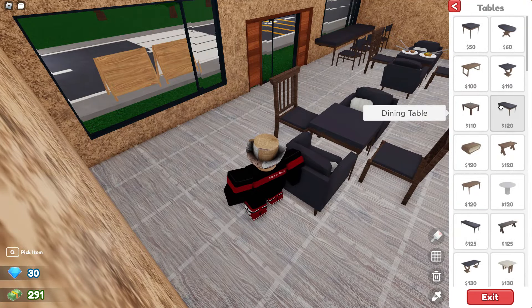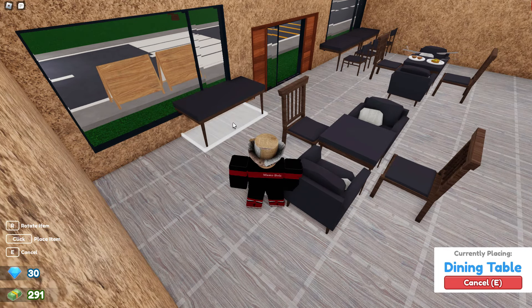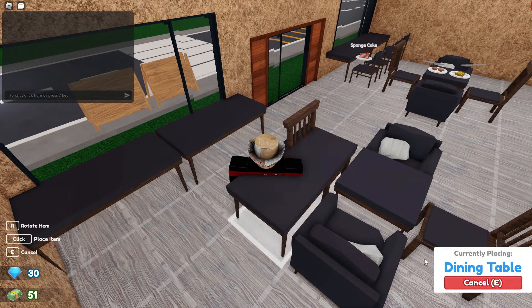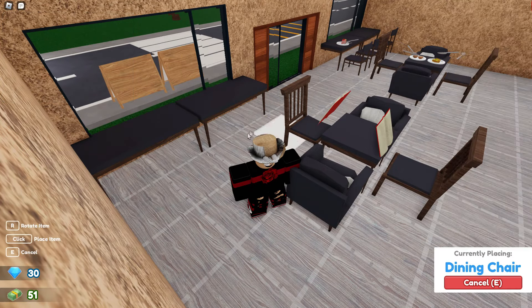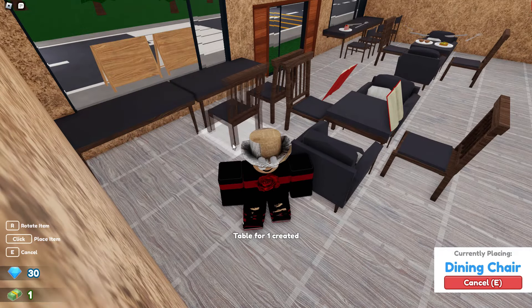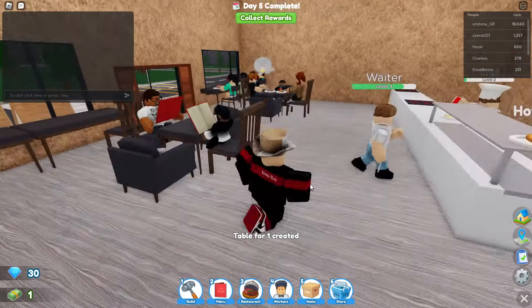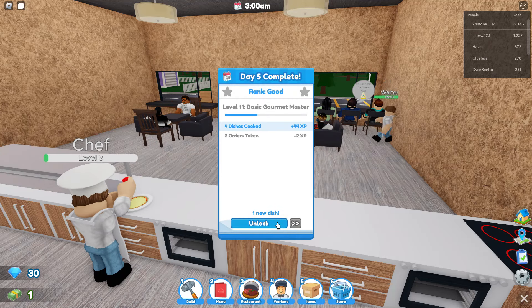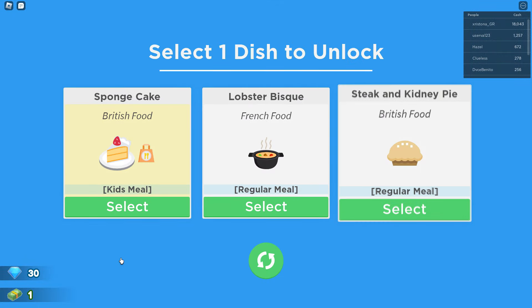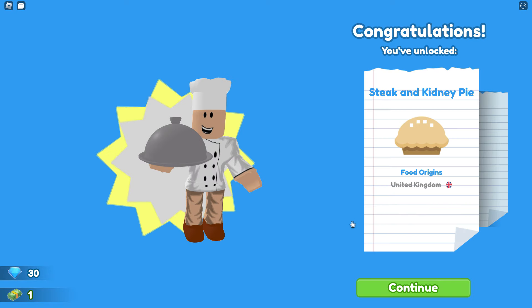We got 24 bucks. We need to get more tables — let's go for a regular dining table by the window. We'll get two of those, very nice. Then we need some chairs. We have enough room for a few more chairs. Oh, we got a new dish — a steak and kidney pie! Good old steak and kidney pie.